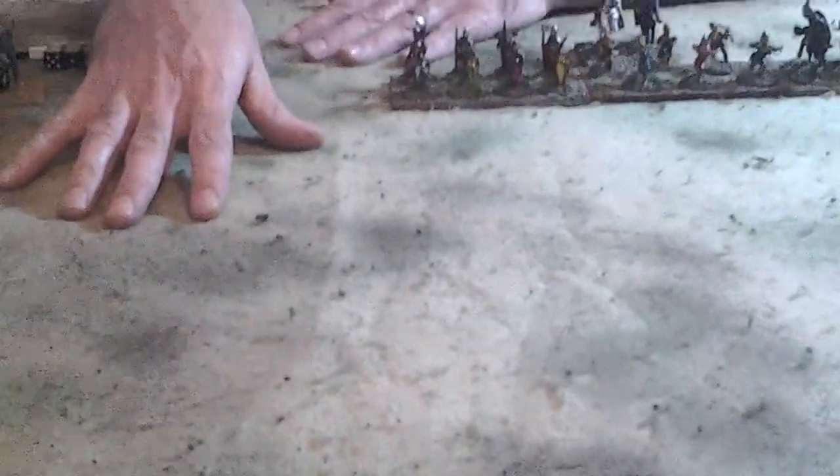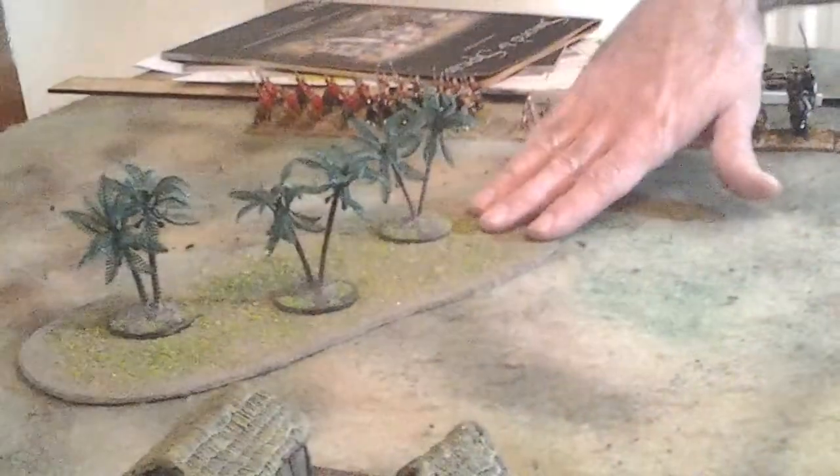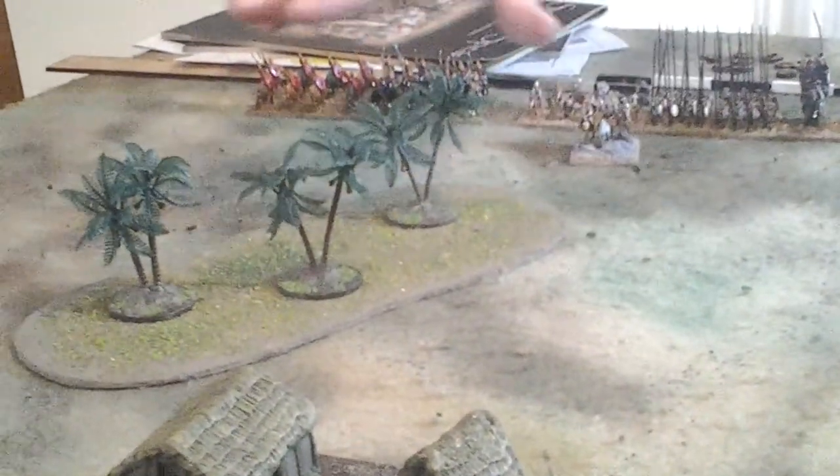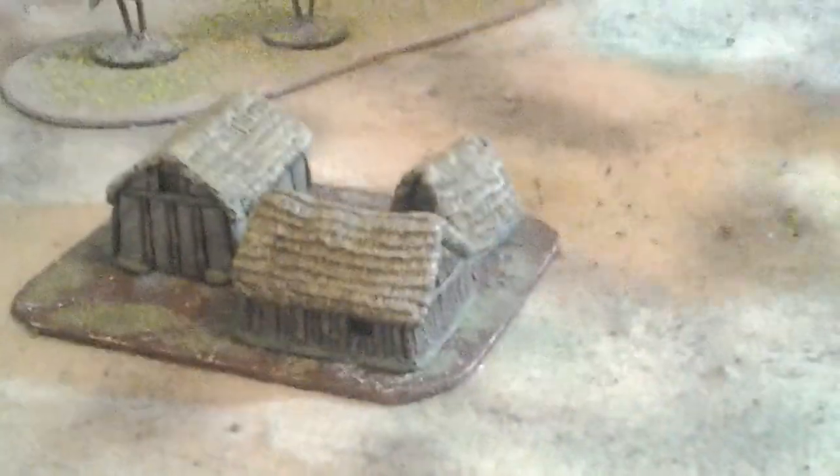So first of all, what do you need to play Sword and Spear? If we look around us here, you need a table, preferably with some sort of cloth or terrain features on it. We've got some terrain here — we've got a sort of area of rough ground with a few palm trees on it, we've got a village and we've got a hill.